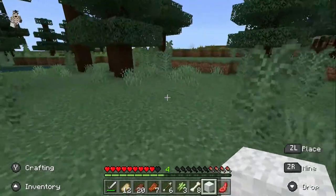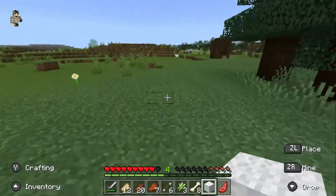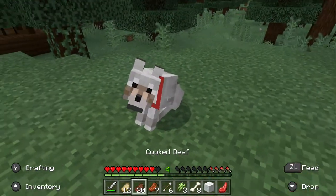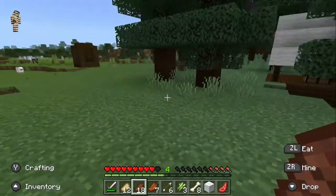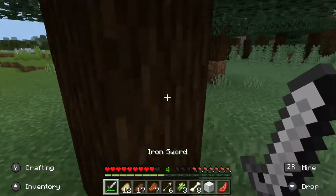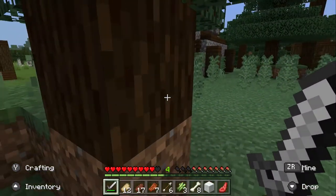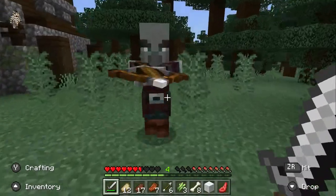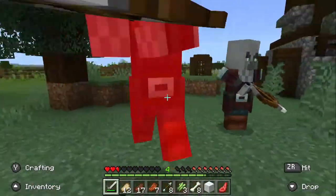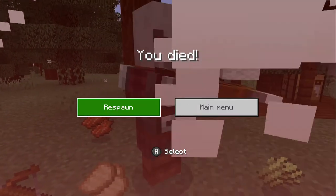We should probably go check out this pillager place over here. But we're going to sit Desmond down just to make sure he's going to be okay. Let's feed him some beef. He looks pretty happy now. It looks like we need to eat too. And there they are guys.